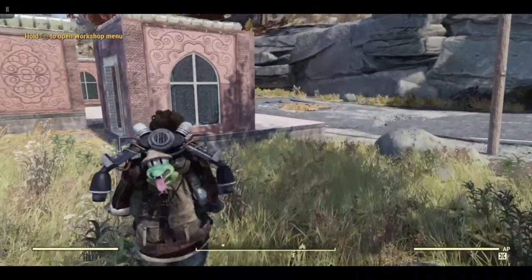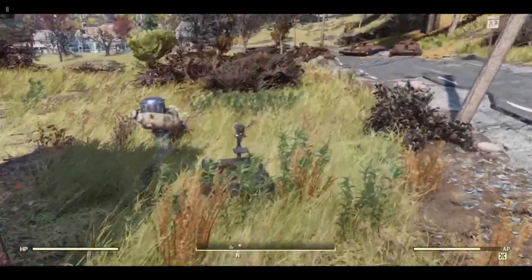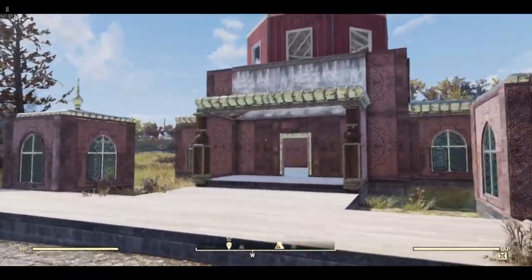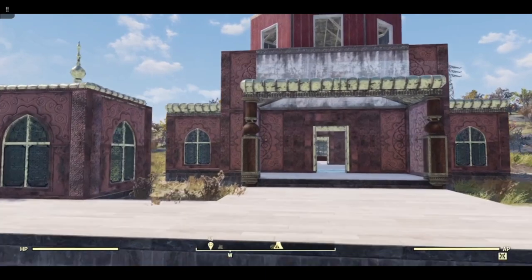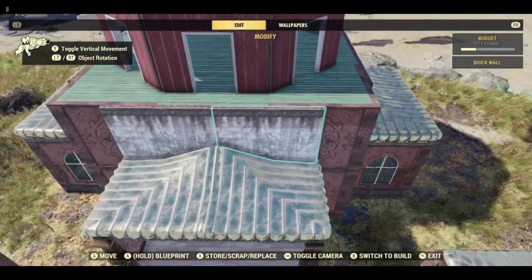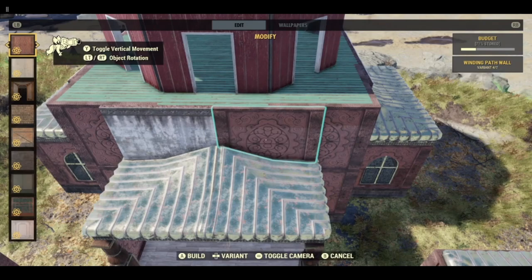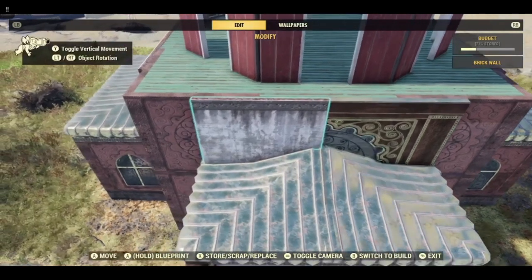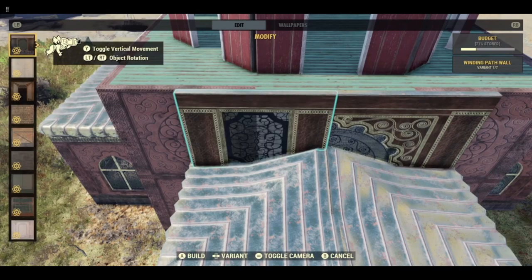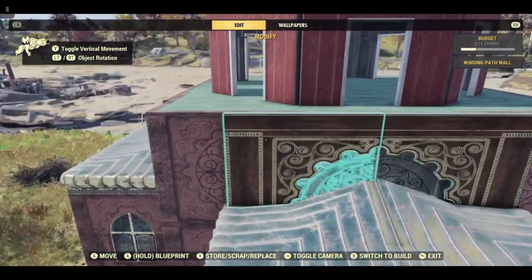We are now going to repair all. We need to swap a few things around — these brick walls we are going to change to these windows, so you get this double window effect.